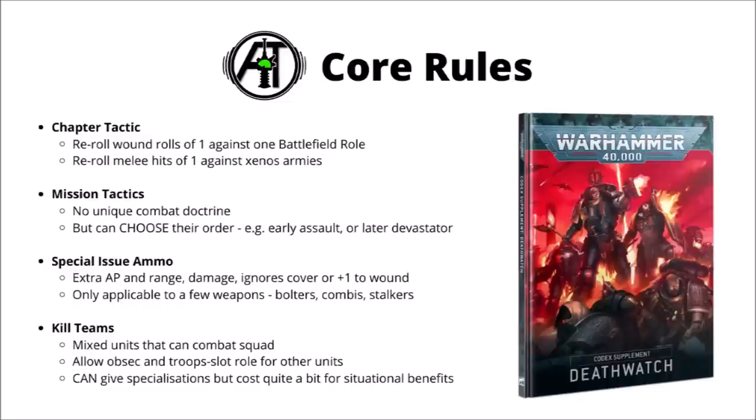Special issue ammo has been toned down a fair bit. You get to choose either extra AP and range, extra damage, ignores cover, or plus one to wound on your bolt shots, but it now only applies to a few weapons such as bolters, combi bolters, and stalker bolters on the veterans, and a fair few of the weapons that characters carry. It's really quite a fun mechanic, but I'm just not sure it gets over the line of turning standard veterans into an actually effective damage dealing unit — paying 20 points for a couple of strength 4 AP nothing damage 1 shots, even with one of these buffs, just feels a tiny bit underwhelming.